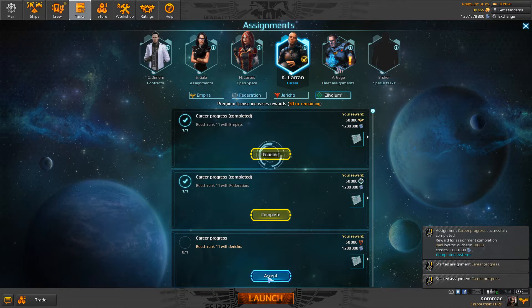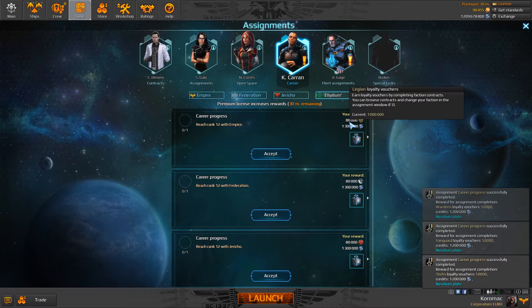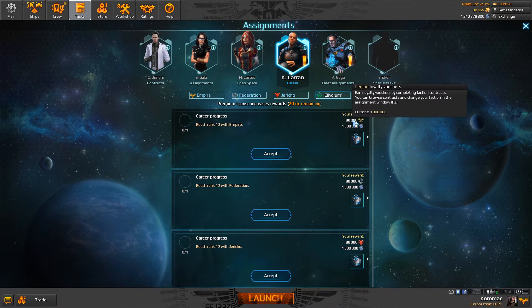Rank 11 contracts of each side completed. Here we got bigger rewards — more credits and more loyalty vouchers. For example, Legion loyalty vouchers of Empire. Then we got Portan as well, but so far it's only one displayed here — primary, not secondary. Reactor Packages again. Let's get it.